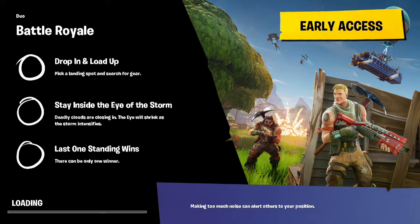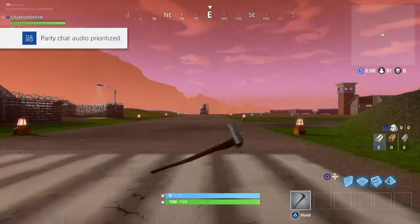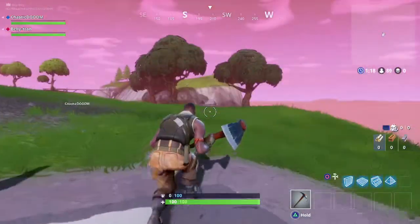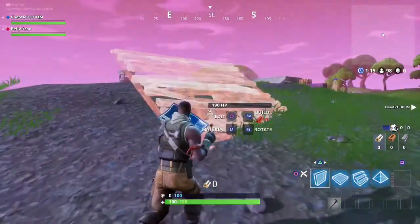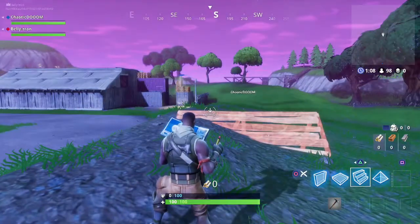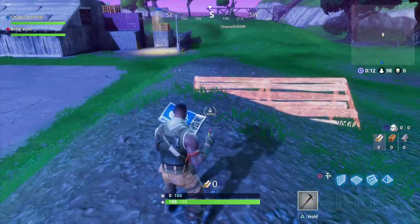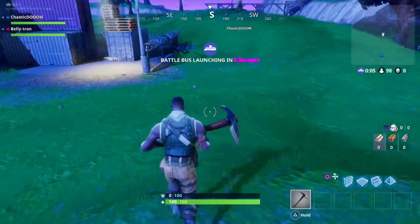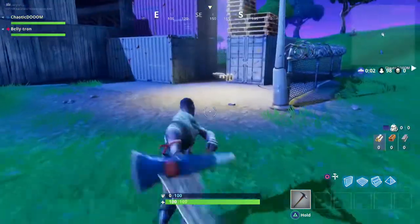L2 is zoom in - not necessarily scope, not every gun has a scope. But when you do zoom in, you get better accuracy. Crouching also increases your accuracy - that's L1, left bumper. When you're trying to shoot people at range, you essentially want to crouch for better accuracy. You'll actually see the reticle get smaller, and as you zoom in it'll get even smaller. If you stop moving, it also goes down. So the most accurate shot is crouch and sit still.